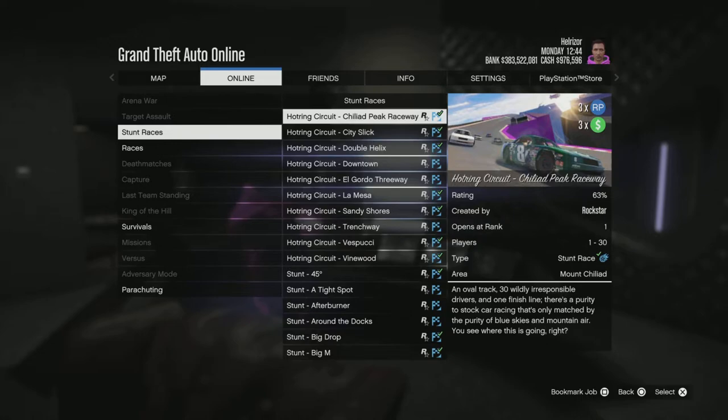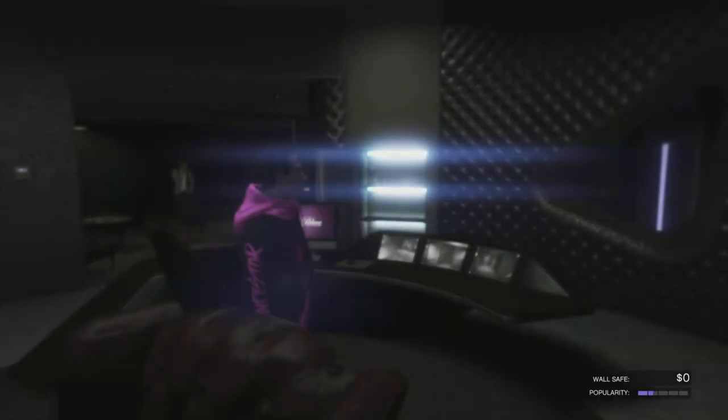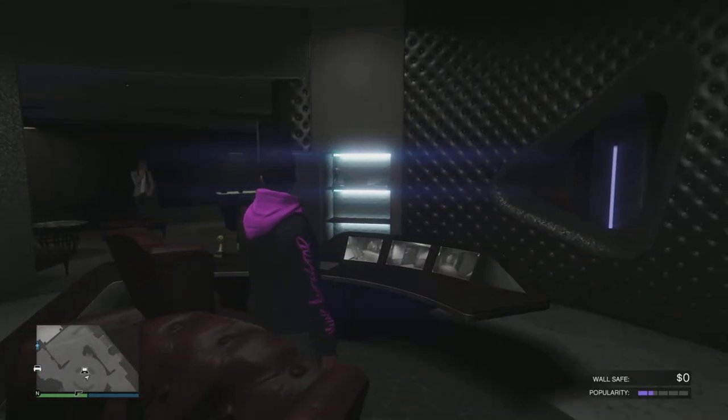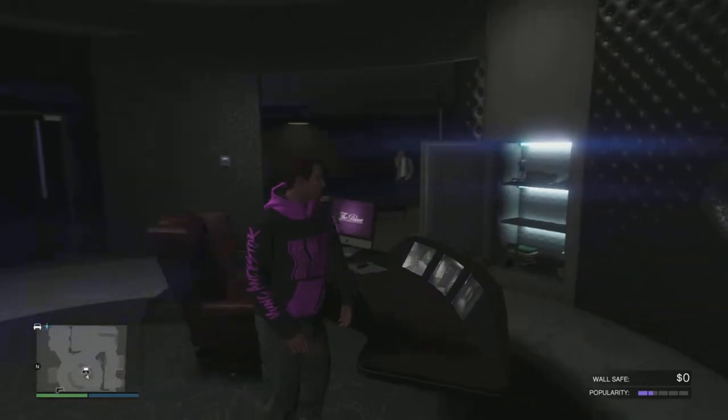I recommend setting the race to seven, eight, or nine laps. Each race will probably take about 10 minutes or less to finish, and you should be making about $30,000 to $40,000 per 10 minutes. While you're doing those races, your nightclub safe will also be adding up, so you'll be making another $100,000 to $200,000 from your wall safe at the same time.